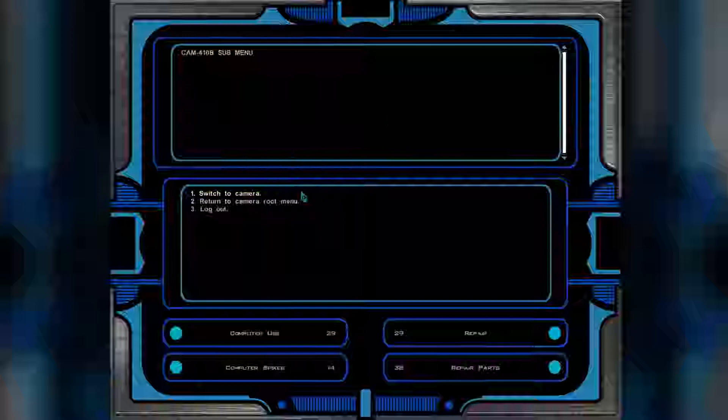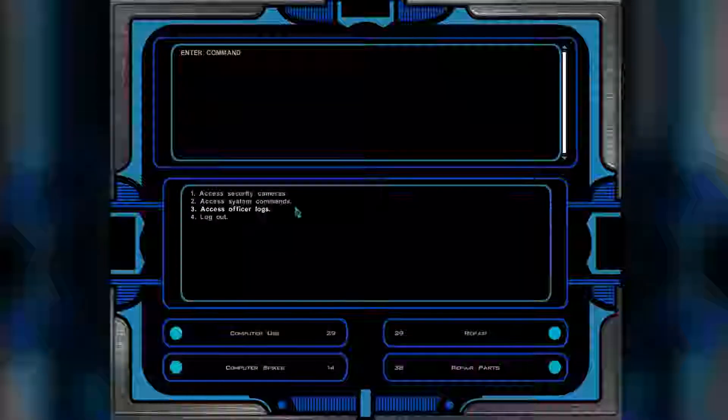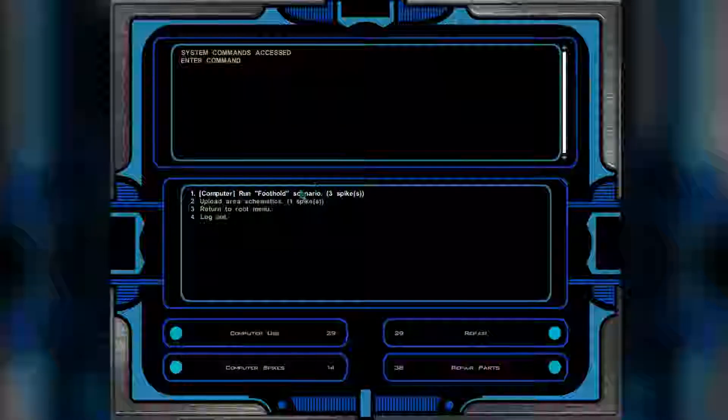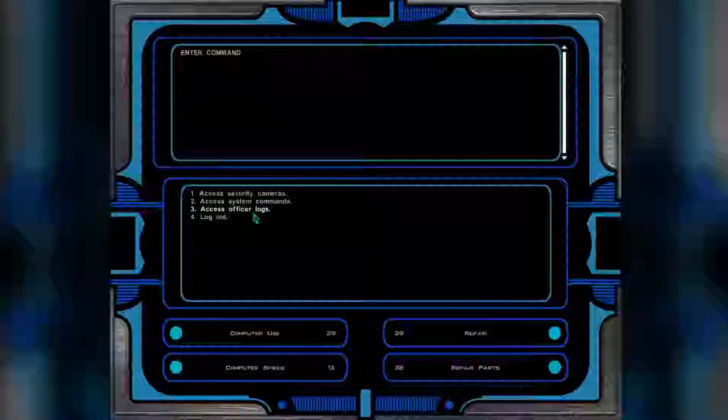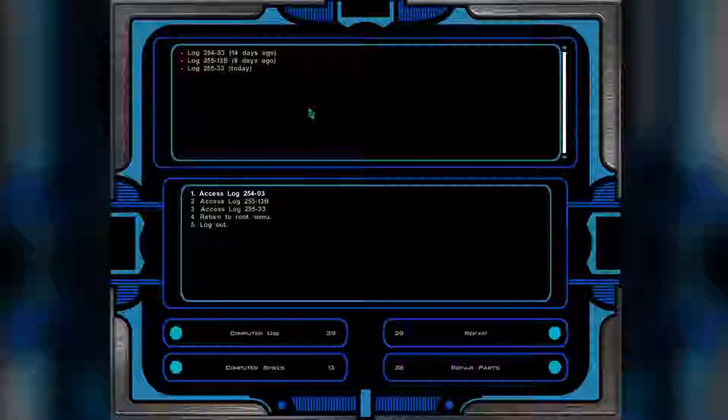Base camp — there's a minefield but nothing major. System commands: run scenario, upload schematics. Sure, we can get one schematic. Let's check the officer logs, starting from the oldest.